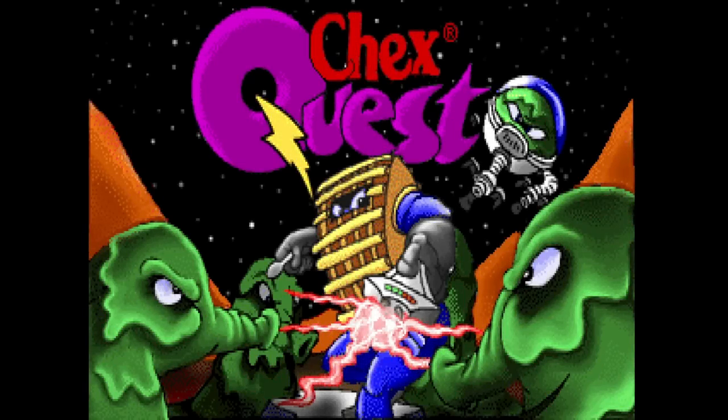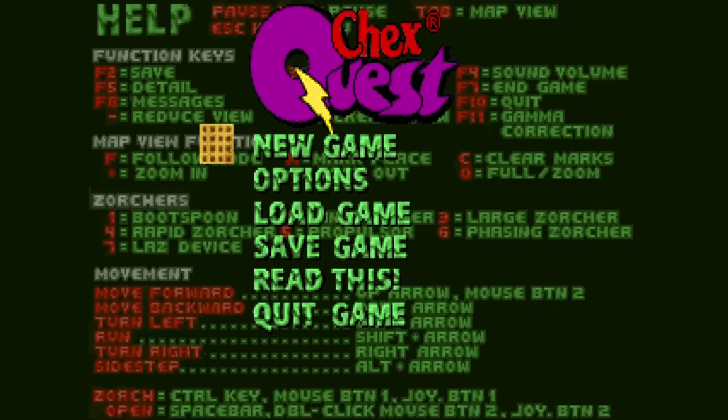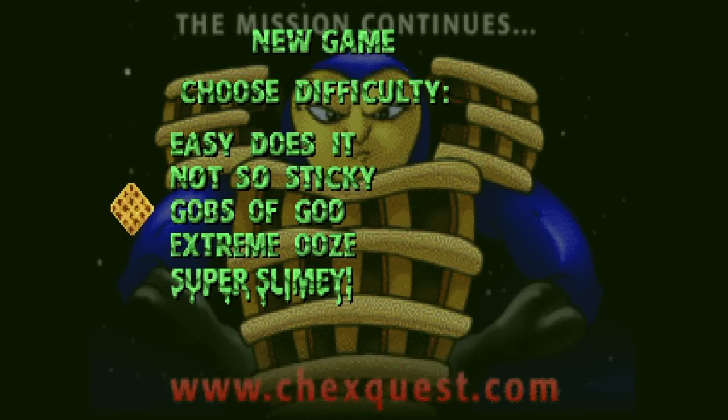It seems like a good time now to switch over to my computer, where we will play the game on a modern version of GZDoom, which is just a program that will run Doom WAD files with some modern conveniences. But aside from the higher resolution, the game should look and sound pretty similar to how it did in 1996. So here we go. Here we have Chex Quest on the menu, and I'm going to start a new game and play through the whole thing. For the purposes of a relaxing ASMR video, I'm going to do the easiest difficulty.